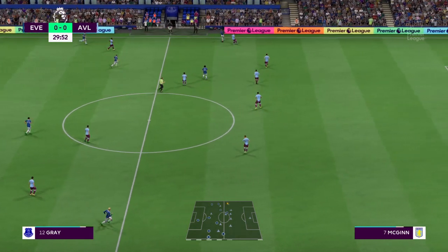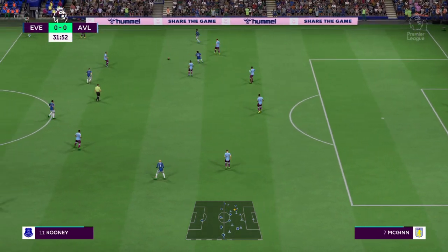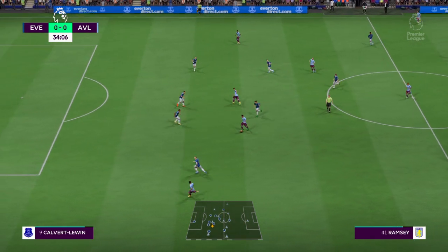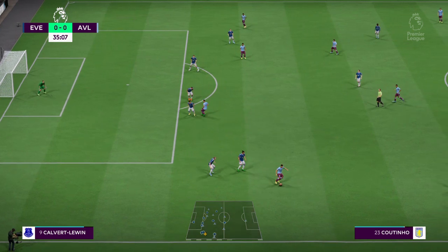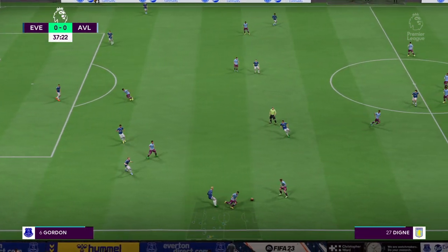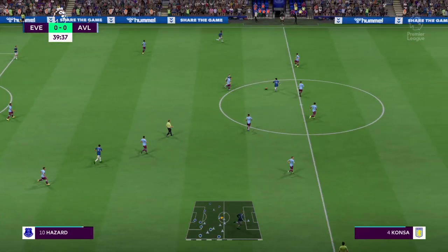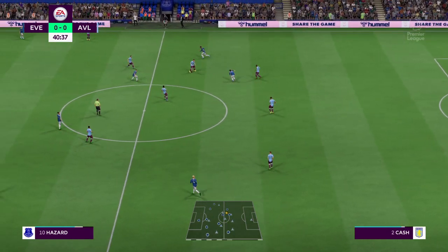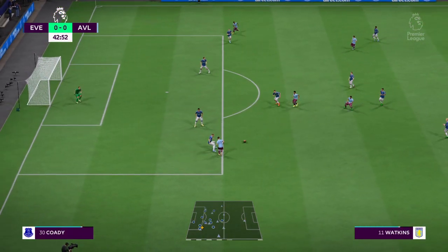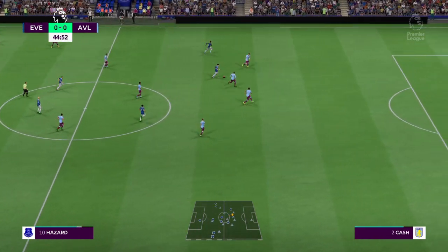Gray. Hazard has it. Very quick thinking there. McGinn. Plenty of support here. Coutinho. Here is Dina. Spot on with that tackle. Hazard on the ball — that's how to dispossess your opponent. Oli Watkins. Ramsey has it. Still level here, but the pressure escalating. Just couldn't play that decisive ball.